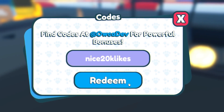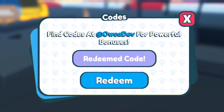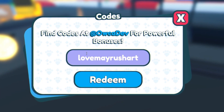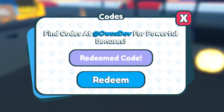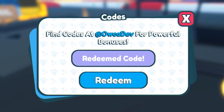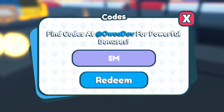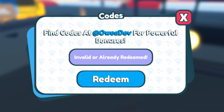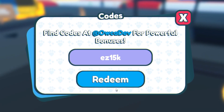Redeem that code for a speed boost, which is quite nice. Now enter this next code in — this code is going to go ahead and give you a speed boost as well. Feel free to pause this video if I am going too fast. We have this code next — redeem it now: "5M". Make sure that's a capital M over there. We have "good EZ 175k" — actually, not 175k, it's 115k. Redeem that code over there.